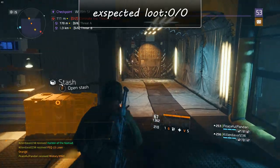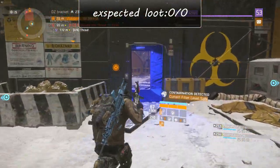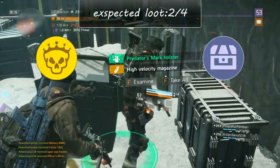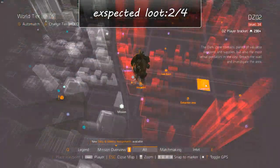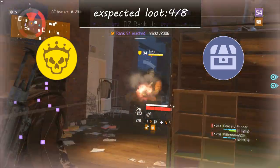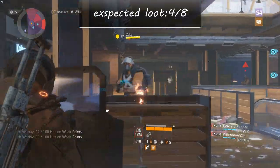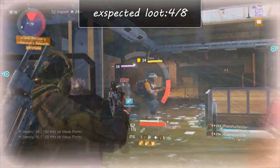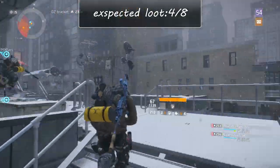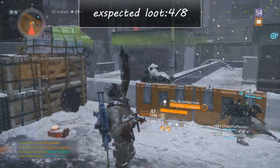Start at checkpoint DZ03 south west. Take the first right at the junction and kill the boss. There should be a Dark Zone chest on the west side of the contaminated zone. After this, head east towards the Sporting Store landmark. Depending on if you have Dark Zone keys and if they were looted, you can now extract — if everything was off cooldown you should have eight items right now, and the extraction zone is just around the corner.